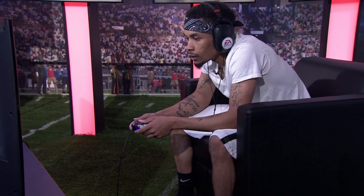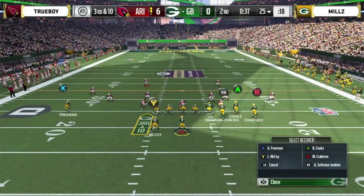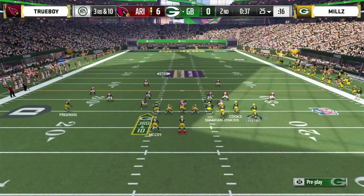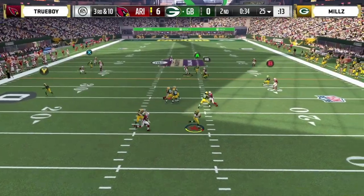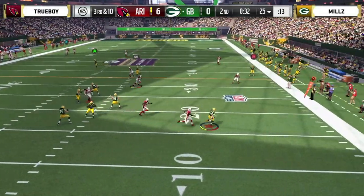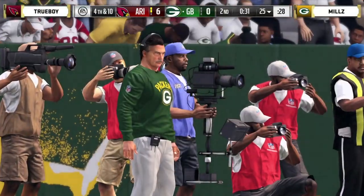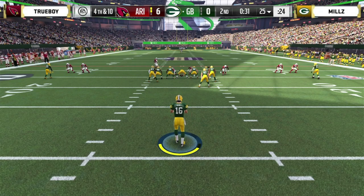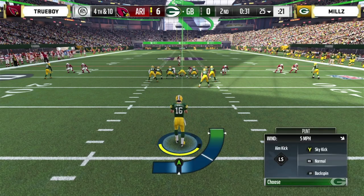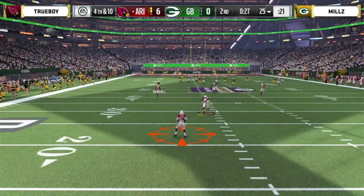Mills really struggling on offense here in the first half. I like his aggressiveness going downfield against Trueboy's secondary. In this Draft Champions tournament, it's kind of like a fantasy football draft — you get 15 rounds to fill your roster with random players. But Trueboy's secondary is one of the weak points of his team. Here comes the second punt of the game for Mills who is 2-0 in Group C, but he's the mayor of Struggleville right now.